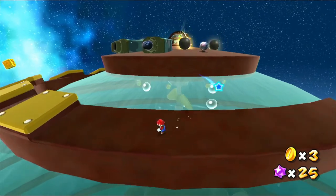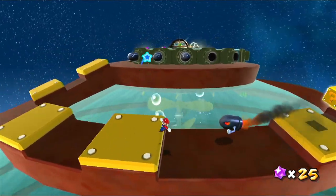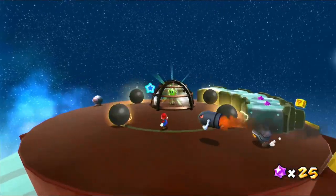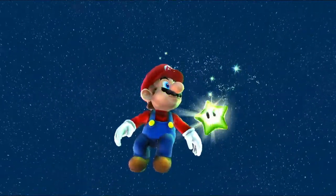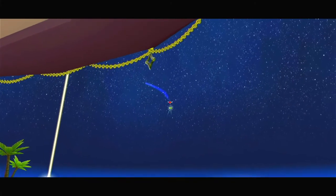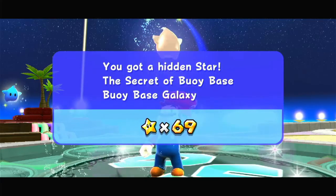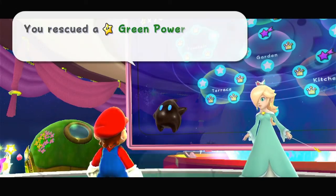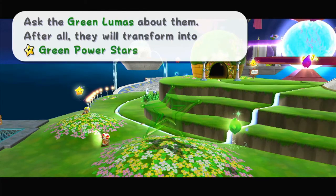If you fall down you fall back into the water area of this planet. But we also see a special star for us to collect here. If I can get one of these bullet bills to chase me and not have them all explode — which is probably easier said than done. Oh, never mind, I got one following me. Let's blow up this cage and get — a green star! Got a hidden star. You rescued a green power star — these stars have a special power. Ask the green Lumas about them, as they will transform into green power stars someday.